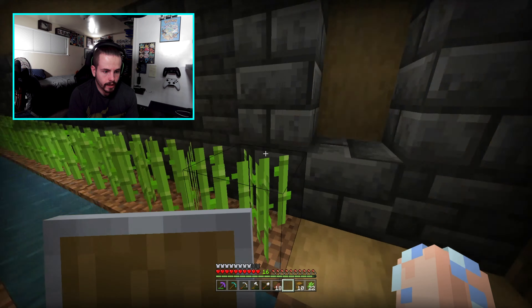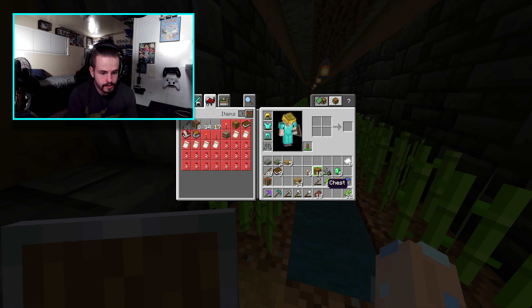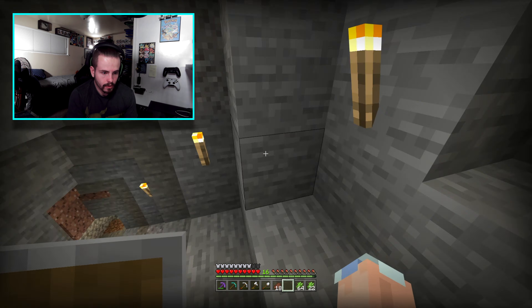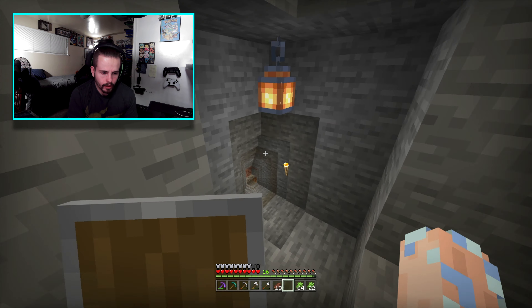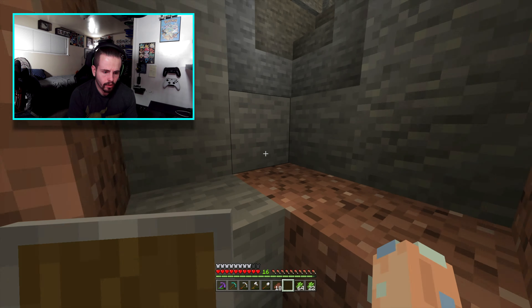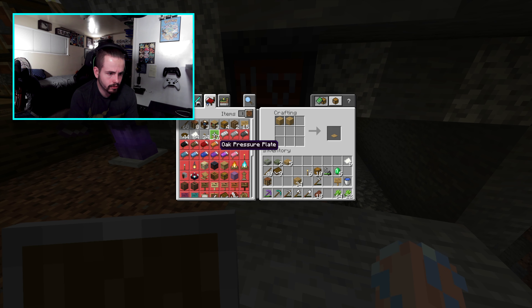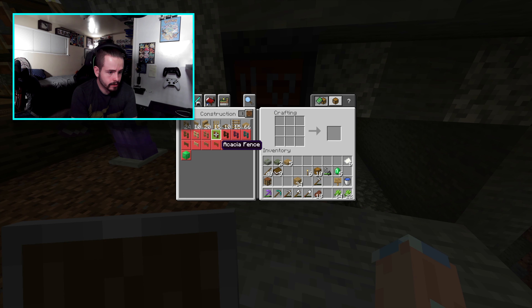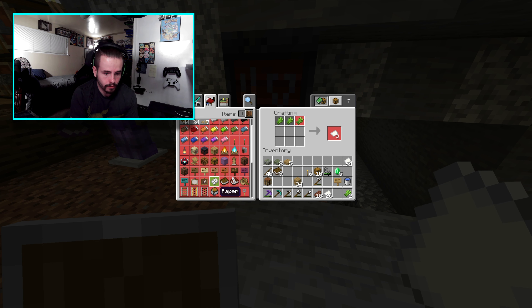Alright guys, I got that part done with the chests off-cam like I said, and I started harvesting some of my farm — my carrots and wheat and stuff — and turned them into bone meal. A creeper dropped and fell on the bone meal farm and exploded! I had to rebuild it, so it kind of stopped the process. I think it may have screwed us over with a couple of them, but can't really do much about it.